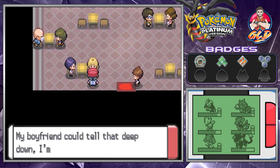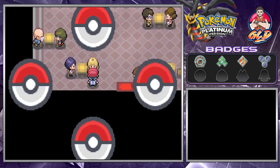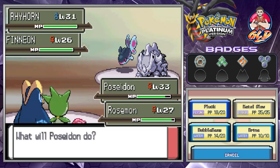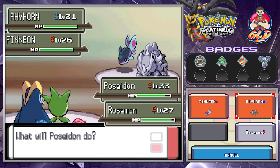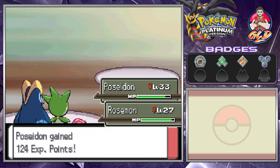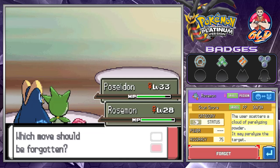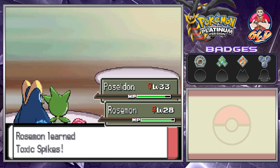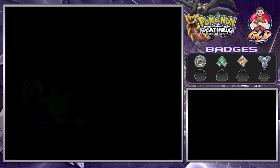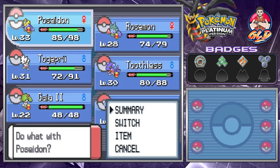We're going to be battling people — that's actually a pretty good thing right now because it'll help us evolve some pokemon. Roserade grows to level 28 and is learning Toxic Spikes. I'm going to take away Stun Spore because Toxic Spikes can be useful — it poisons pokemon as they switch in.